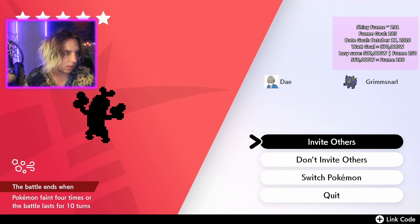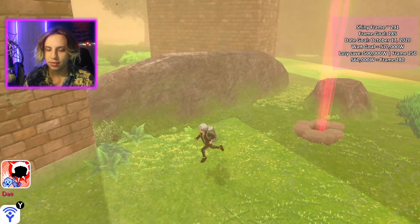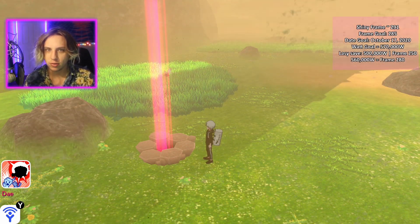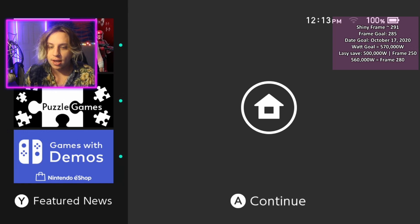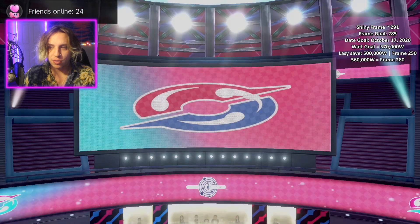An easy way to track exactly how many frames you've advanced is with your watts. You get 2,000 watts per den interaction. So if you have 10,000 watts right now, that means you've interacted with the den five times — you've advanced five frames. And you know your frame is frame number 291 if you have, say, 582,000 watts — because 291 times 2,000 is 582,000. I can show you what it looks like to actually have a shiny frame. I got this with a raid seed. There are people — someone came into our community trying to put us down for using raid seeds instead of sitting here for hours randomly scurrying for a shiny in a den.